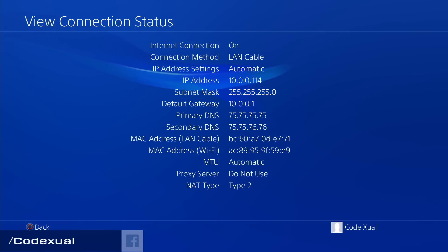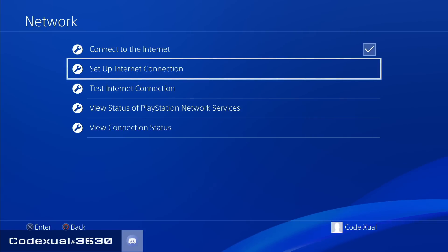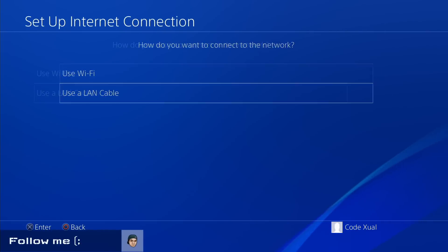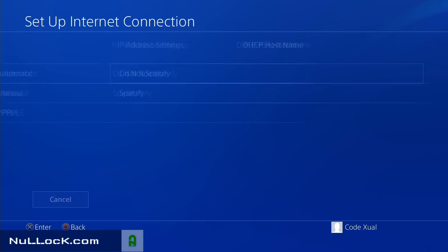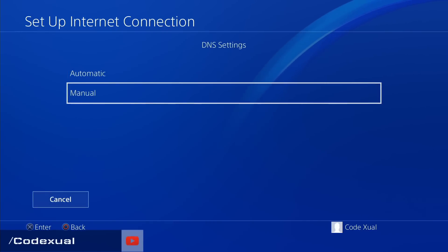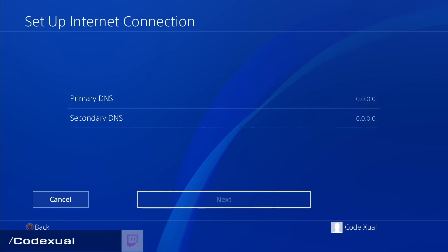On the PS4, I do recommend you watch the video below where I demonstrate the before and after of changing the DNS. To change it: go to set up connections, choose Wi-Fi or LAN, select Custom, set IP address to automatic, do not specify DHCP hostname, then at the DNS setting change it to manual. Set the primary DNS to 1.1.1.1 and the secondary to 1.0.0.1, then hit next. That's basically it.